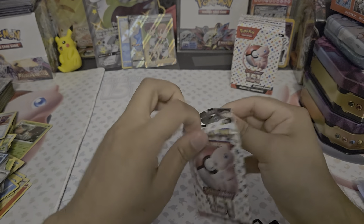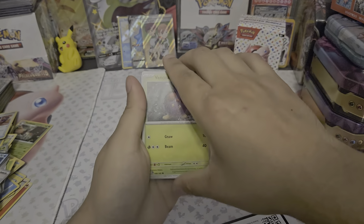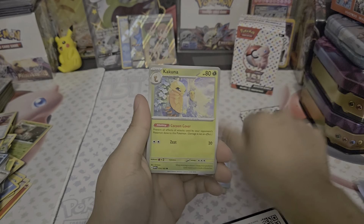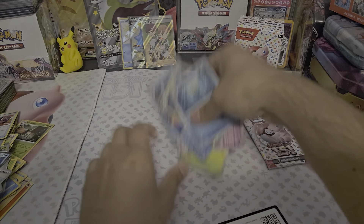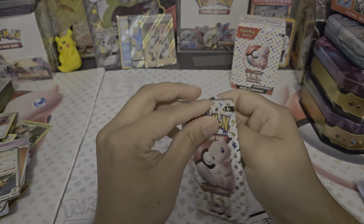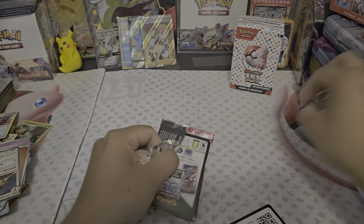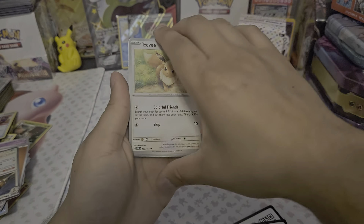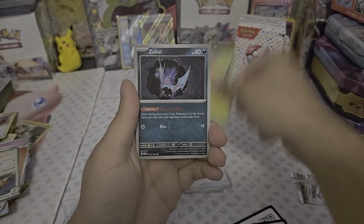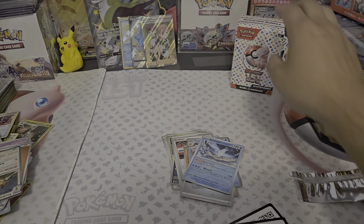Last two packs. Every single time I see someone say booster bundles have the hits — they're lying, man. I do agree that this is the cheapest way to buy packs, so what else are you gonna buy? But it's not like you buy a booster bundle and you're guaranteed a hit. Literally five packs in a row with no hits — last pack magic, we need it. Zubat, Giovanni, Cloyster — oh baby... oh my dude... that doesn't count. A whole booster bundle without a single hit.